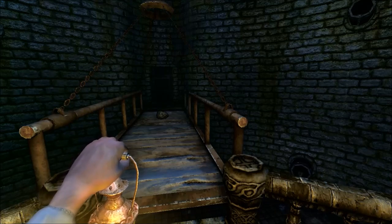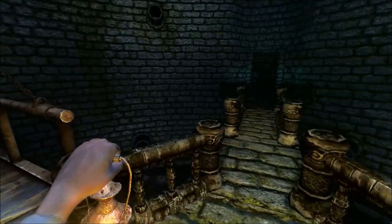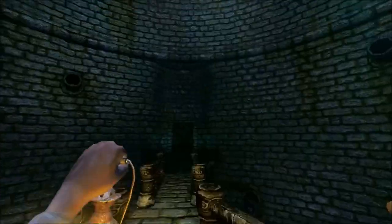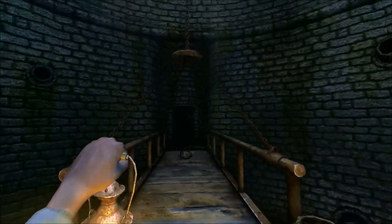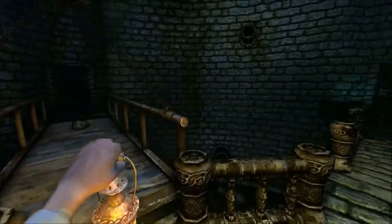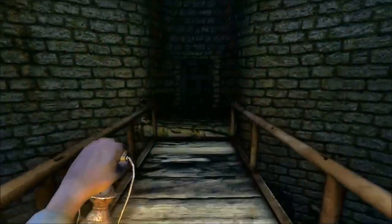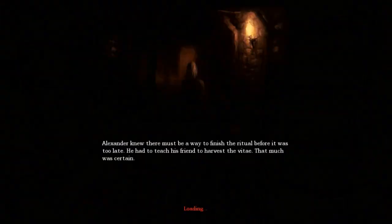Welcome back everybody, IronUpGag here with another installment in my Amnesia the Dark Descent walkthrough. In the last video we cleared the cistern entrance and the control room back there. We lowered the bridges to allow us access to the morgue and to the cistern. Now because of how some of the things are scripted, we're going to go to the cistern first because it is much easier if you go to this area first.